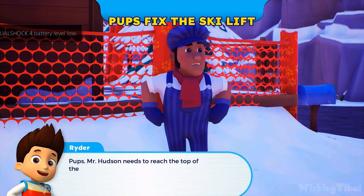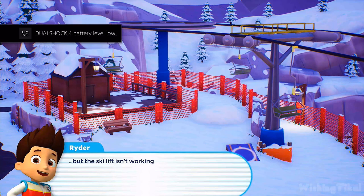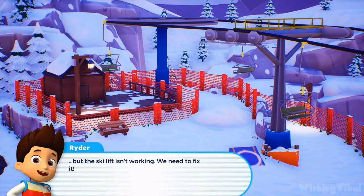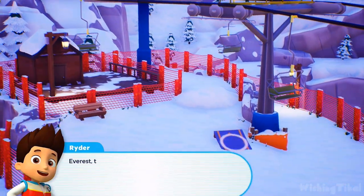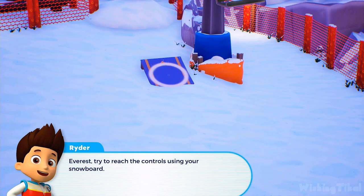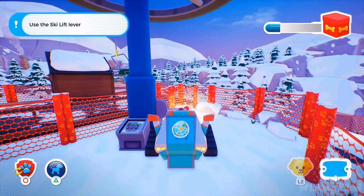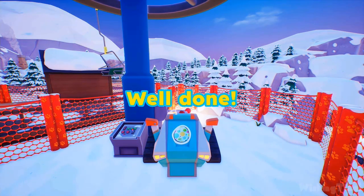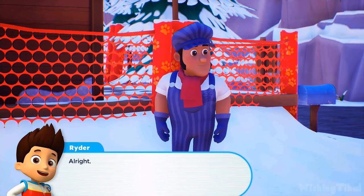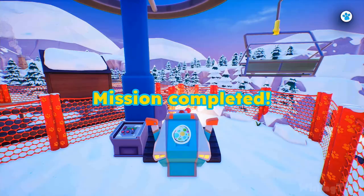Pups, Mr. Hudson needs to reach the top of the mountain but the ski lift isn't working — we need to fix it! The ski lift controls are blocked by snow. Everest, try to reach the controls using your snowboard! Let's roll! Well done! See you at the top, Mr. Hudson! Mission completed.